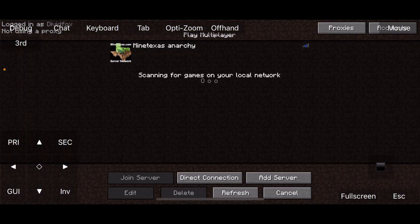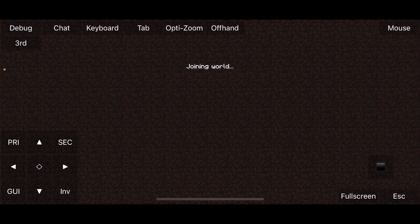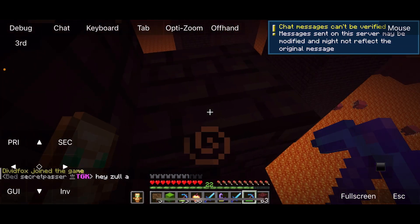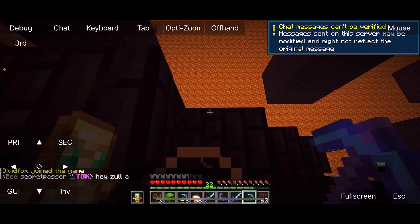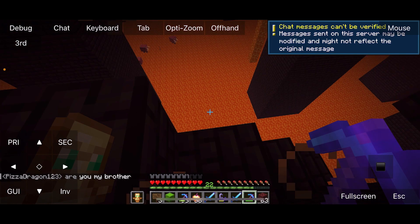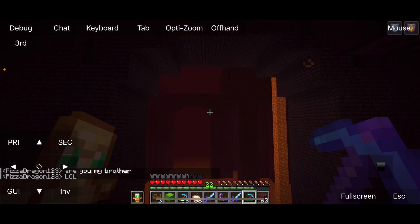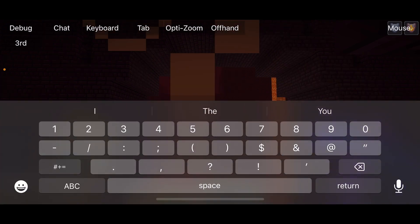Let's just go to multiplayer — I've already tried connecting to MindTax. Let's see what we can do. Logging in, encrypting, joining world. I was trying to figure out how to open right-shift and get these hacks on. Wait — I've got a keyboard.